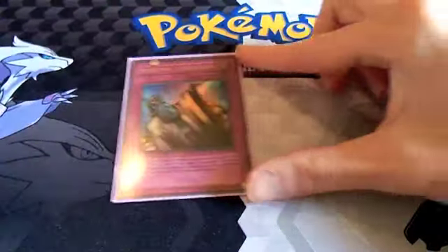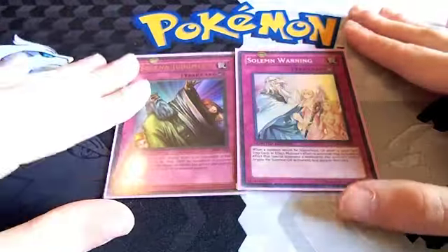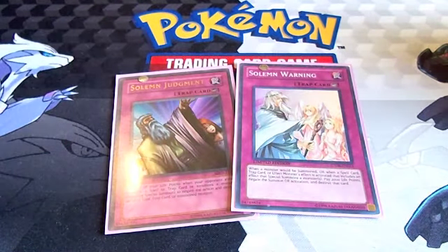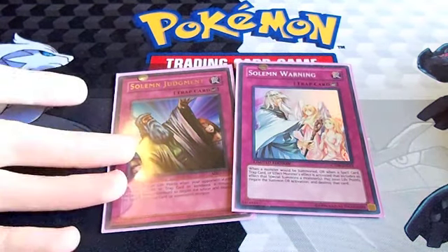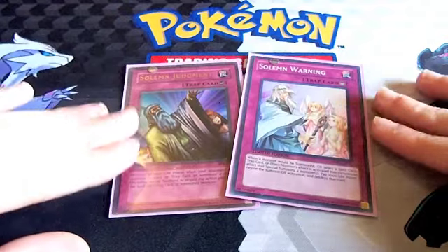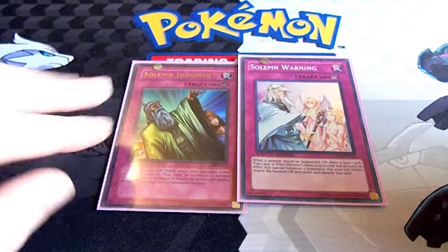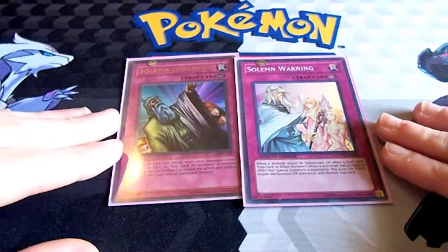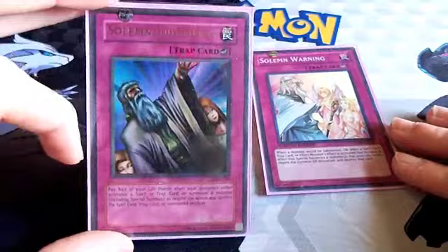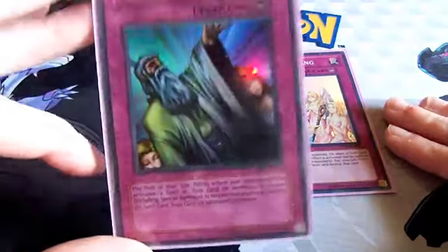On to the traps: we've got Solemn Judgment and Solemn Warning — the Solemn duo. Being able to negate summons and cards is very important because otherwise you have to find ways to deal with threats once they're on the board, which can be tough. Solemn Judgment is very important now that Solemn Warning is at one. For my play style, I end up falling on Solemn Judgment a lot more than I used to. I never pay a bunch of life points for it carelessly — I will save this card.